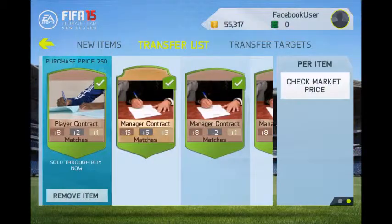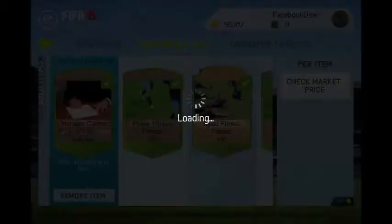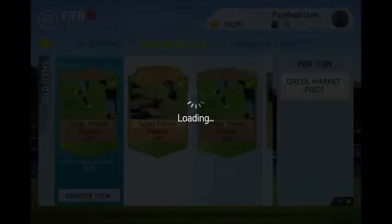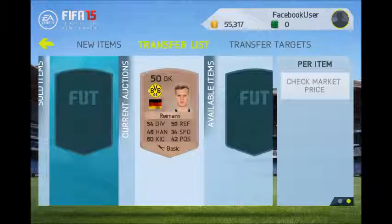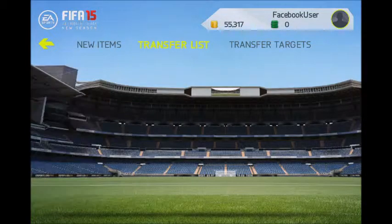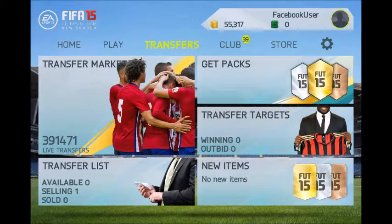Coming back now to show you guys that all this stuff is still selling for 250, squad fitnesses are selling for 400 coins, that plus defending stat is selling for 250, and the two all-player attribute cards sold for 1000 coins each. So I hope you liked this video — please like and subscribe, and I'll be back next time.